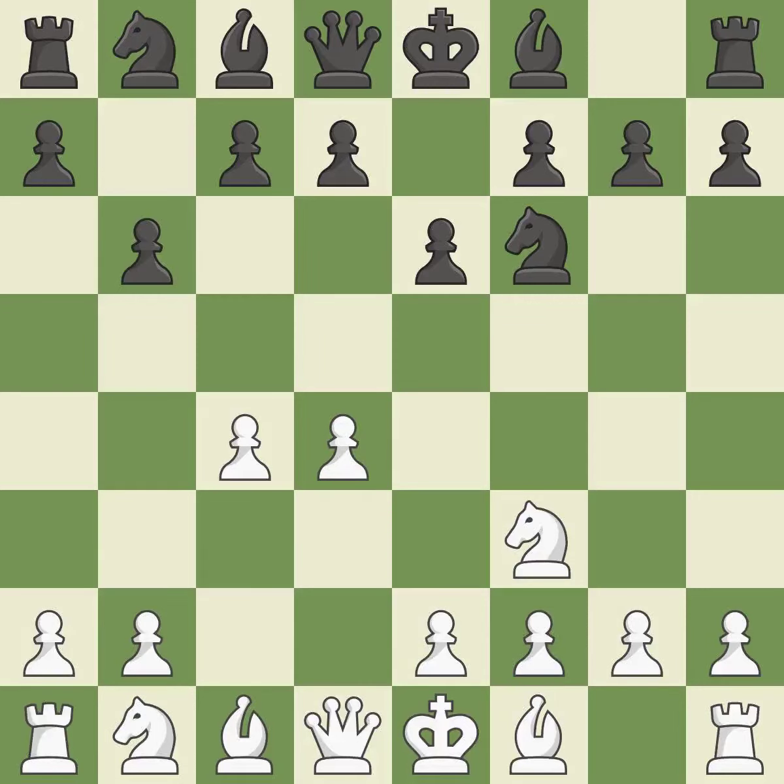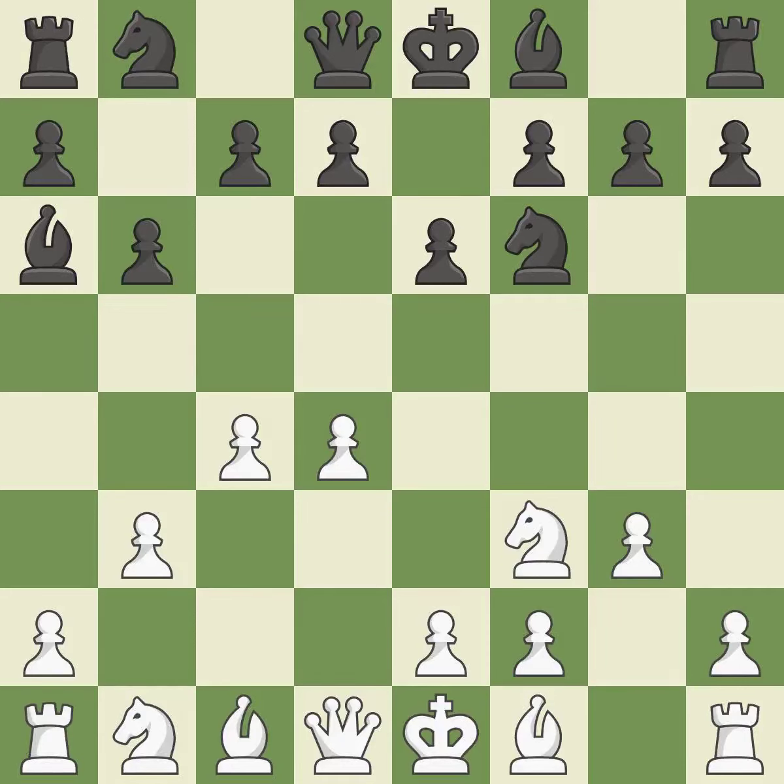The light-squared bishop is getting ready to be fianchettoed by the Queen's Indian Defense on b7, where it will affect the long diagonal. The light-squared bishop is getting ready to be fianchettoed on g2, where it will be positioned on the long diagonal. BA6 immediately attacks the undefended c4 pawn, hoping to provoke b2-b3. B3 protects the c4 pawn and prepares to fianchetto the dark-squared bishop to b2, where it will sit on the long diagonal.